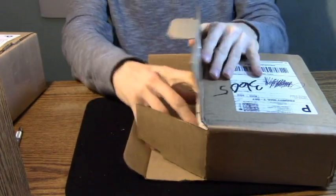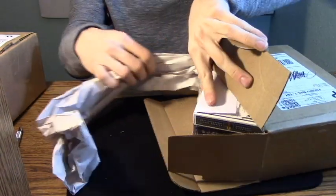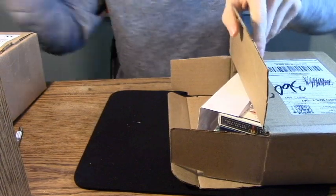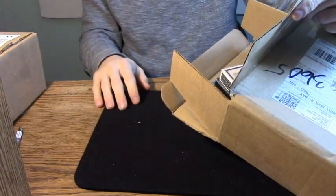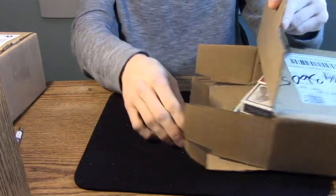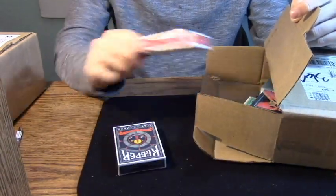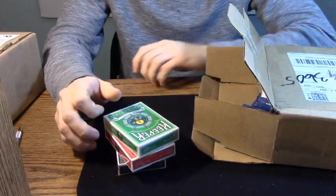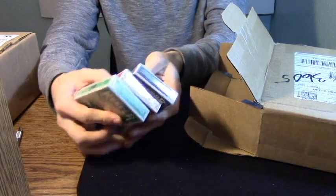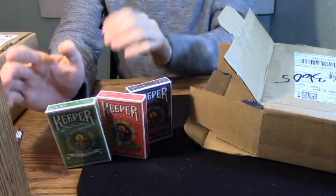So the Illusionist package — there's some paper, there's the packing slip, and then the decks I got. It looks like eight decks of cards. I got the Keeper's decks. These are on sale right now — I think the sale is actually over at this point. But I got the three colors of the Keeper's decks. Don't have these yet — valuable addition to the collection.